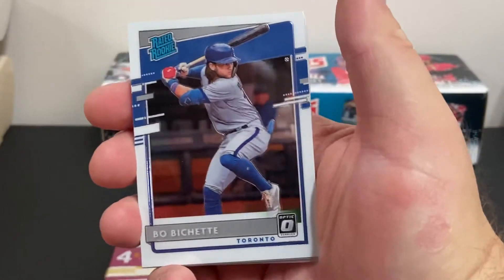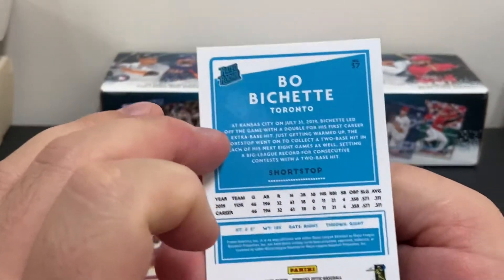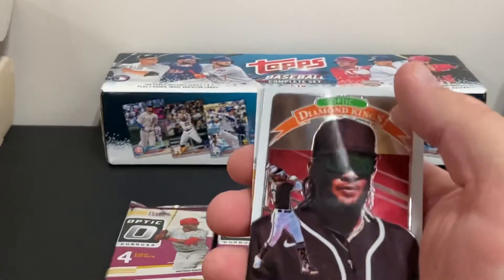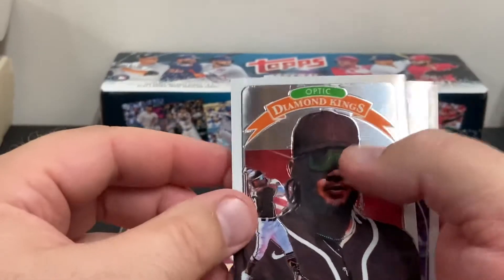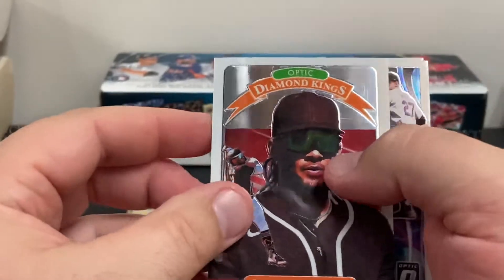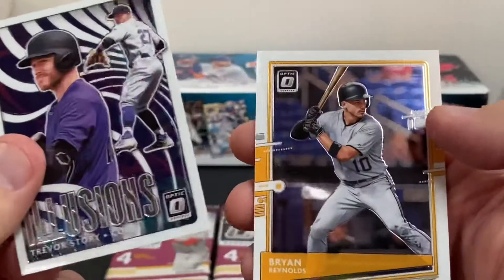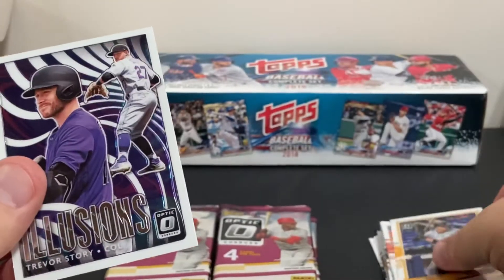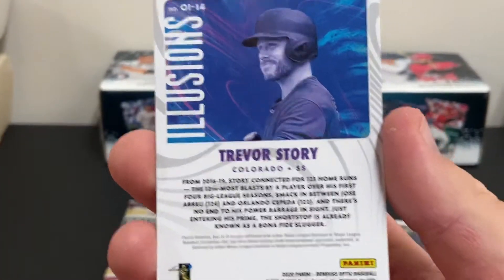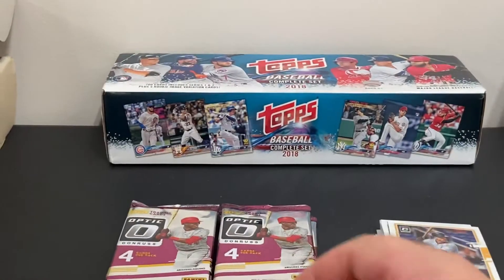Bo Bichette Rated Rookie — very nice card. There's a look at the back. Finally got a Bo Bichette! There's a Fernando Tatis Jr. Diamond Kings — awesome. Quite the pack here. Trevor Story Illusions and a Brian Reynolds. I haven't pulled an Illusions card before; it's kind of a first for me. That's a nice little insert.